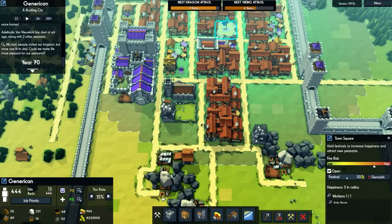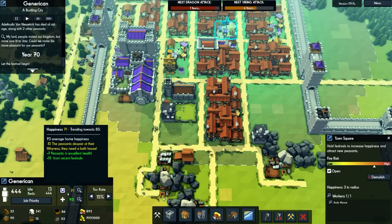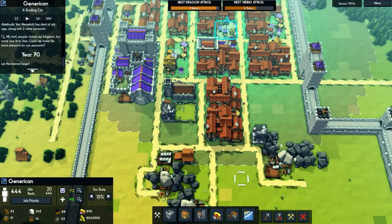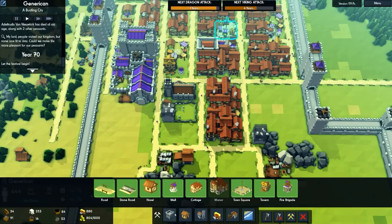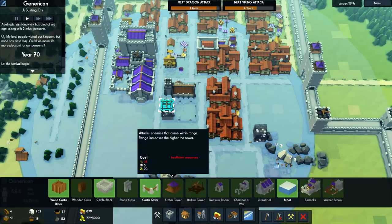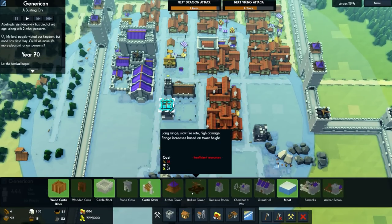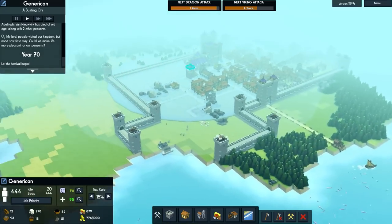We could run a festival — Andy Moe the festival organiser there — and that'll cheer people up, plus 15. We'll run that. Until the dragon attack — hopefully it'll just come from a direction that we can simply shoot it from very easily.